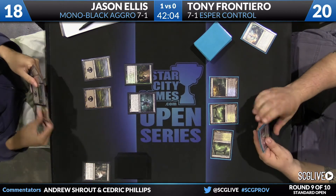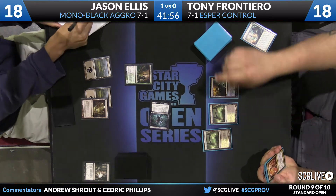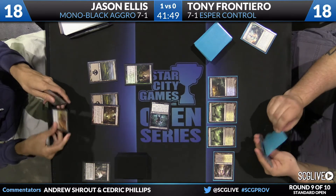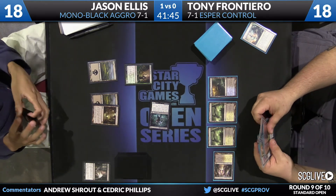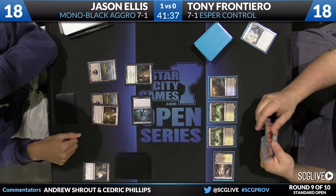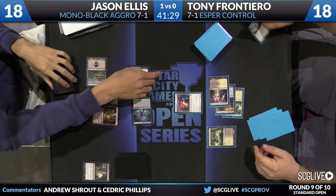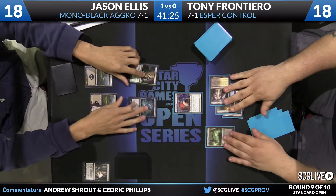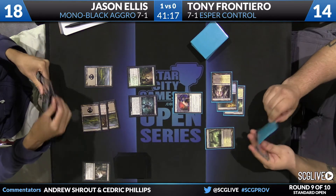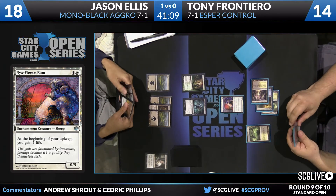Can Jason do anything about a Blood Baron? Basically drawing dead — you could Lifebane Zombie it, but once Blood Baron gets into play it's not so good. One of the things that really shows how easy it can be to beat these decks is Nyx Fleece Ram, which Tony just drew. That card is very difficult to beat. Nyx Fleece Ram is an unsung Journey into Nyx all-star — it's not a main deck card, so it doesn't get props, but it's been showing up in tons of sideboards. It's in every Sphinx's Revelation deck and a lot of mid-range decks. It might quietly be the real reason why these aggro decks have fallen by the wayside.